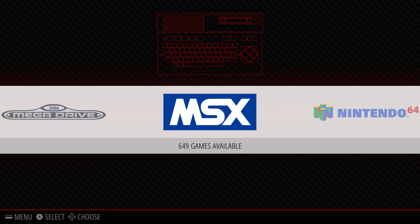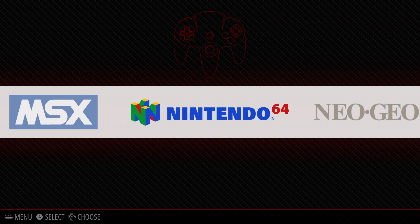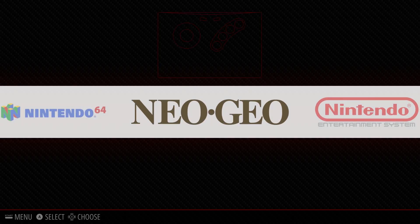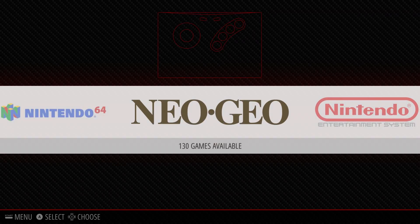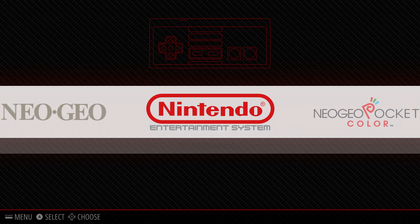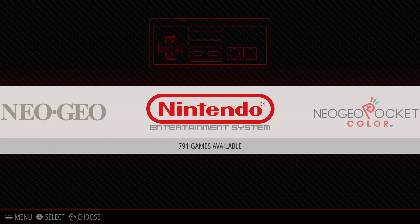MSX has 649 games. Nintendo 64 has 303 games. Neo Geo has 130 games. NES Entertainment System has 791 games.